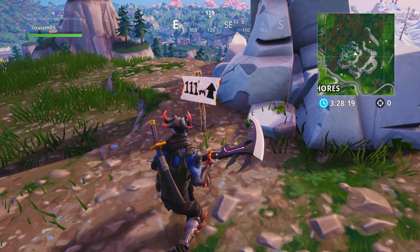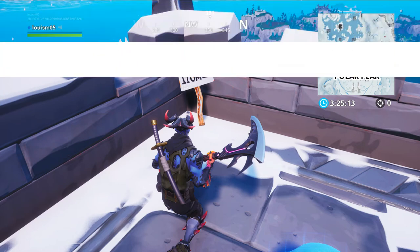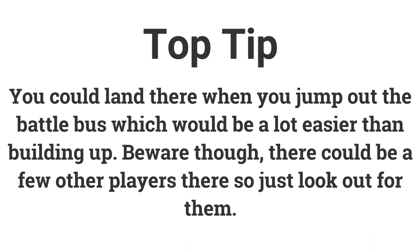The second location is on the mountain just west of the previous one. The third location is on top of the castle on Polar Peak — you can either land there when dropping from the battle bus or build up to reach it. Be aware there could be other players dropping there too, so keep an eye out.